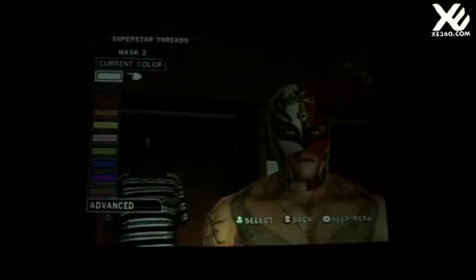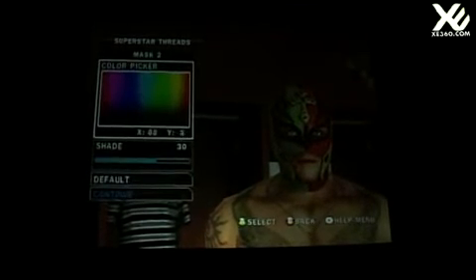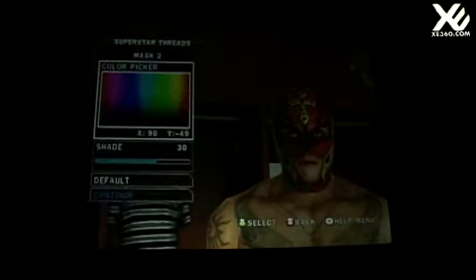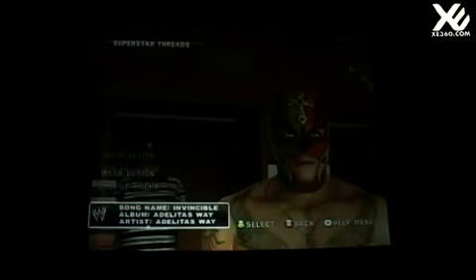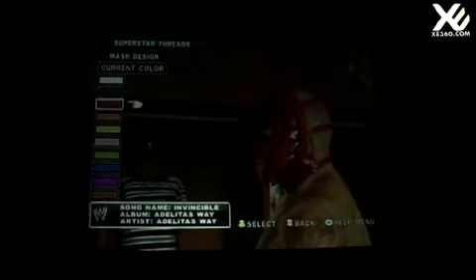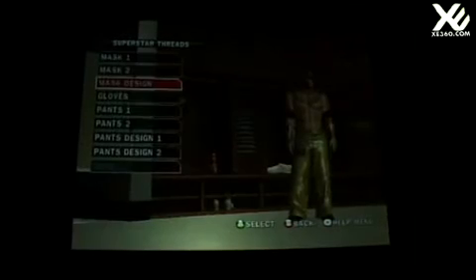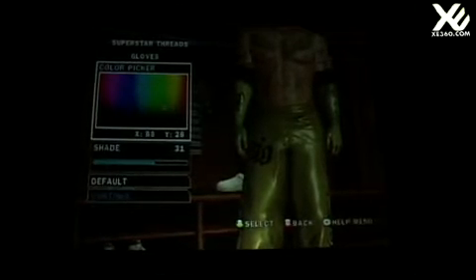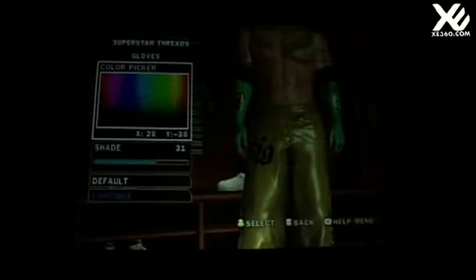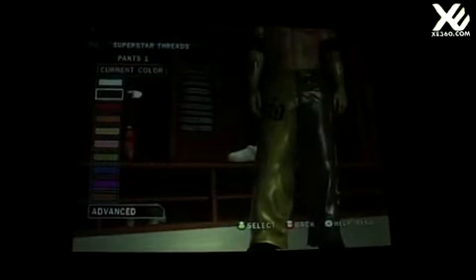We break down every single part and allow you to change the color on those parts. These guys change their costumes all the time on WWE programming, so you get to follow up on that and save those changes. We allow you to save up to three alternate attires per superstar, and with a roster of over 60 guys that's a ton of alternate costumes. We also have a color wheel where you can pick a specific color, and you can take these alternate attires online to show the rest of the community.